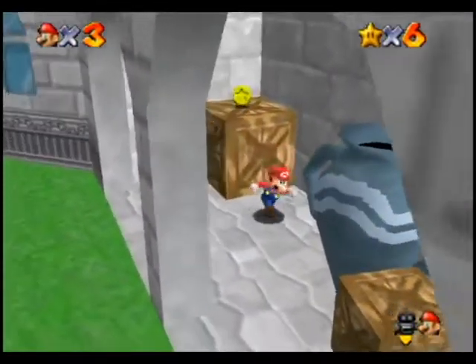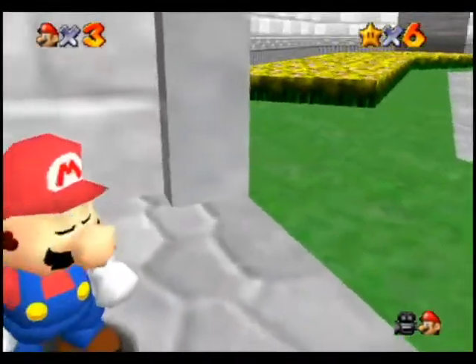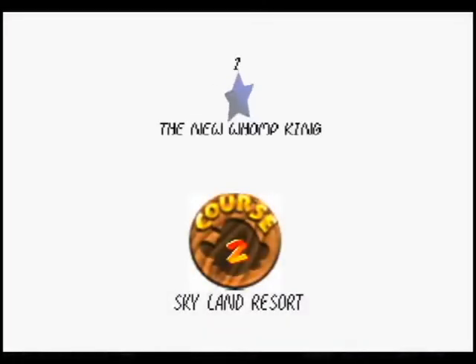The camera's kind of funky on this one. It's hard to really see how you're getting in there. There we go. Course 2, Skyland Resort, the new Womp Gang.